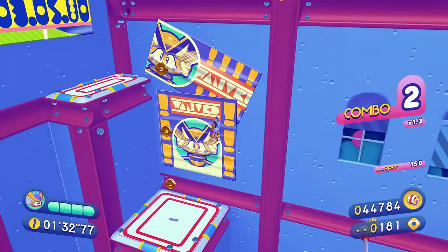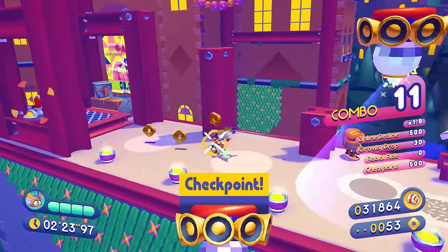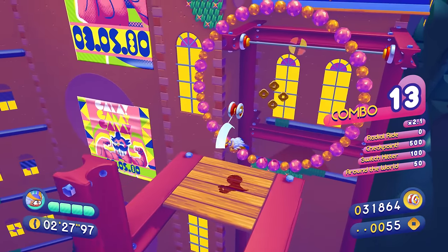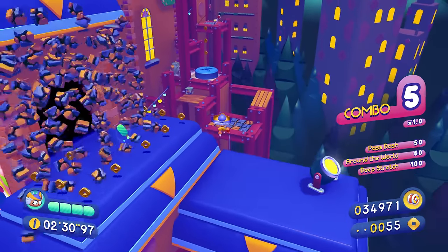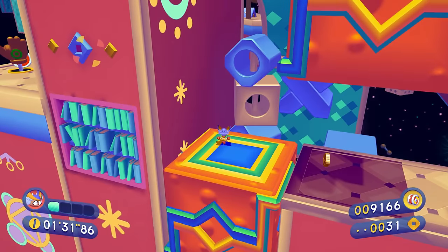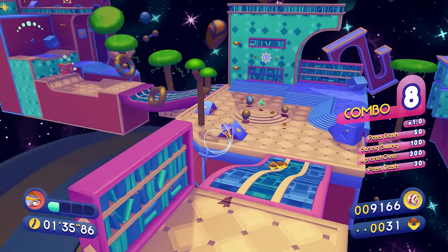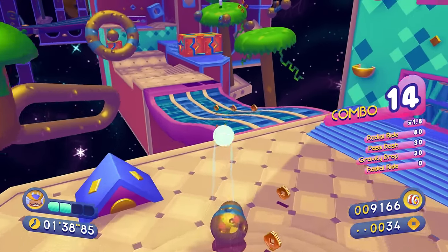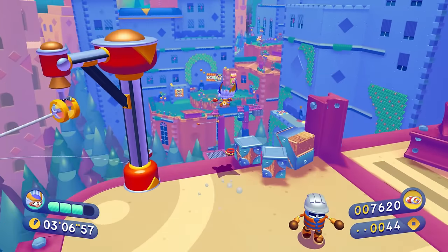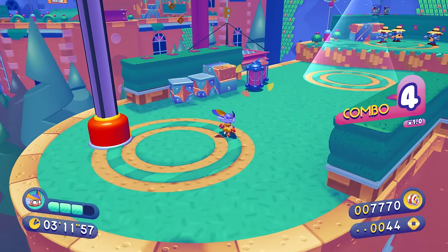Let's quickly break down the moveset and what you can do in this game, because this is what makes it so much fun. You've got three buttons in Penny's Big Breakaway. You can jump and double jump — the double jump doesn't give you a whole lot of extra air, but it helps you line up your jumps a little bit better, and if you have a lot of speed it can extend the length of your jumps pretty nicely. You can also wall jump, and there's no preset wall jump walls — you can wall jump off of pretty much everything and maintain full control the entire time. And then there's the yo-yo attack button, which has a lot of different functionalities depending on what you do with it.